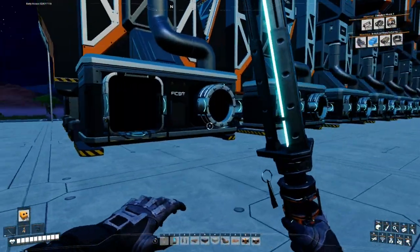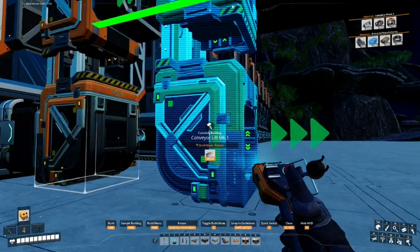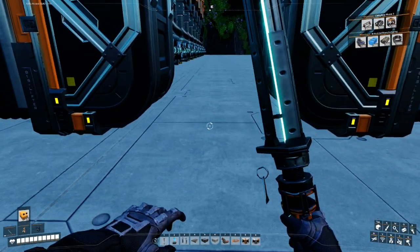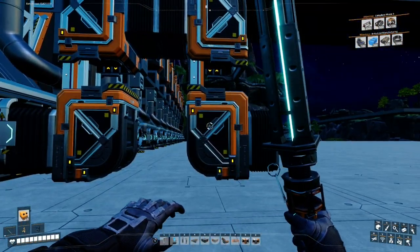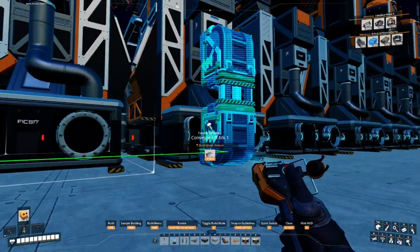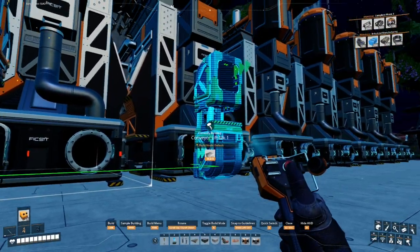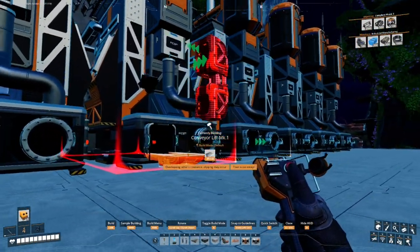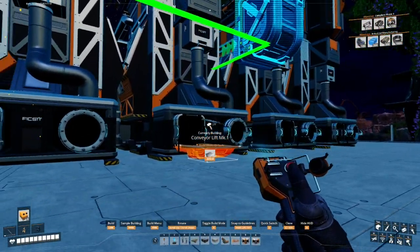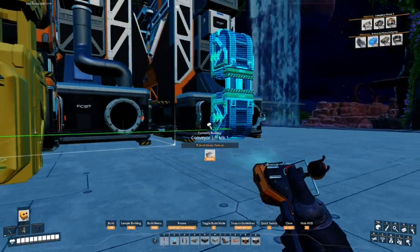One cool thing Spectrum Dad did is build these so you can have the underlying pipe running in between the conveyor lifts. It looks pretty decent and keeps everything nice and tidy. I'm going to do this for the whole setup - it serves its purpose and is probably about the same material cost as using conveyors.